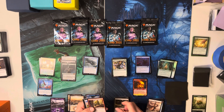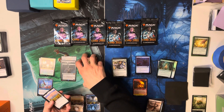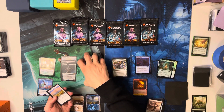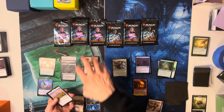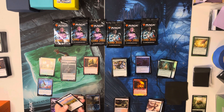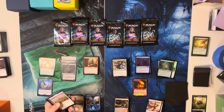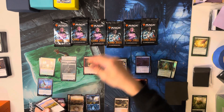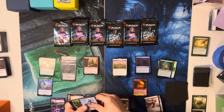You get to play with the top card of your library revealed — which isn't great — but if it's a goblin spell you can cast it from the top of your library. And as long as it's a goblin card you don't cast, Conspicuous Snoop gets all the abilities of that card.